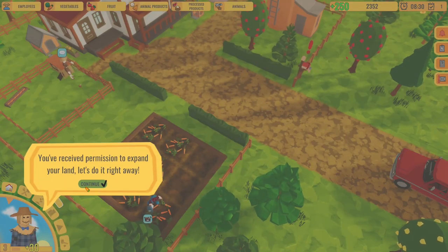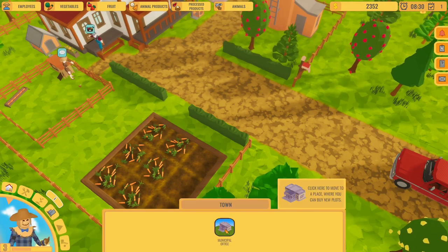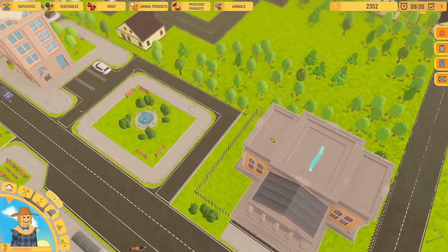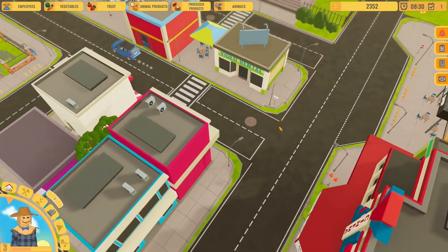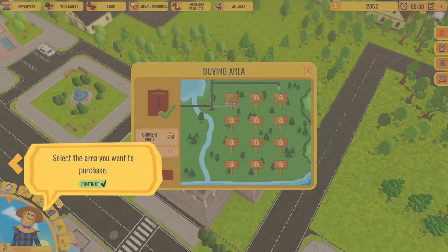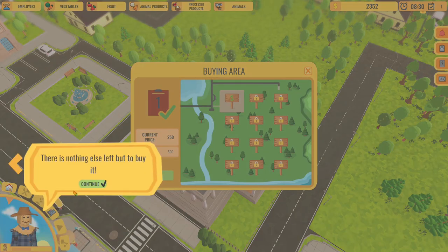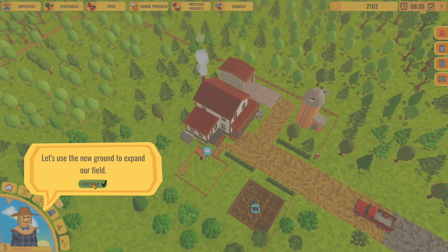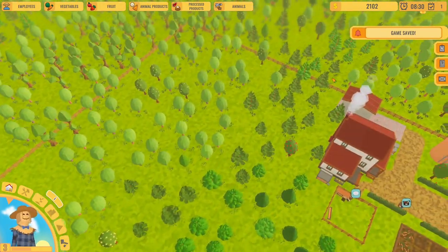Let's get our reward. We received permission to expand your land - so let's do that. Click here to move to a place where you can buy a new plot. Let's go to the municipal office. It looks like there's a town here where maybe we're going to be able to do some shopping, but all these buildings are blocked for now. There's just the municipal office. Select the area you want to purchase - let's buy this. Now the farm is expanding - we have a lot more space.